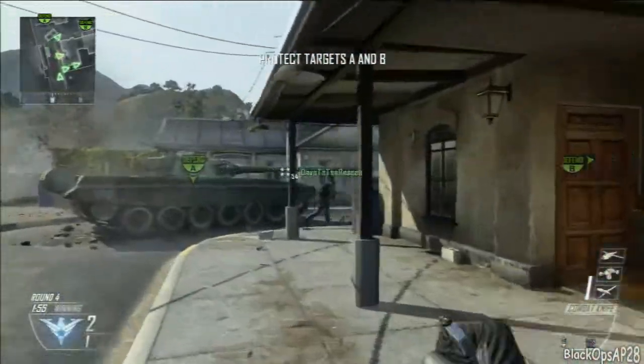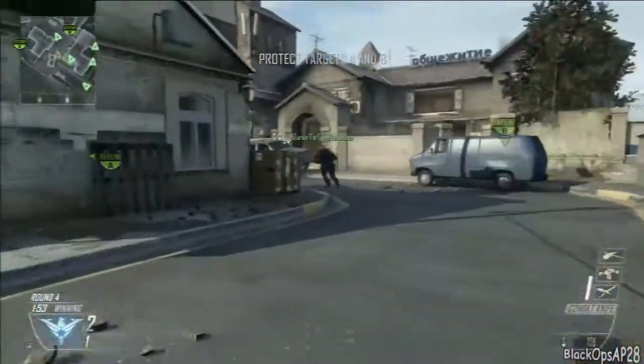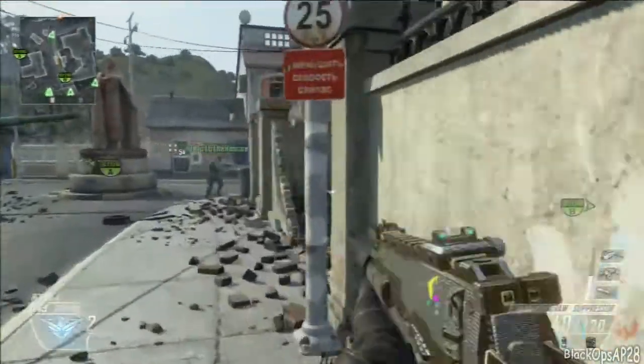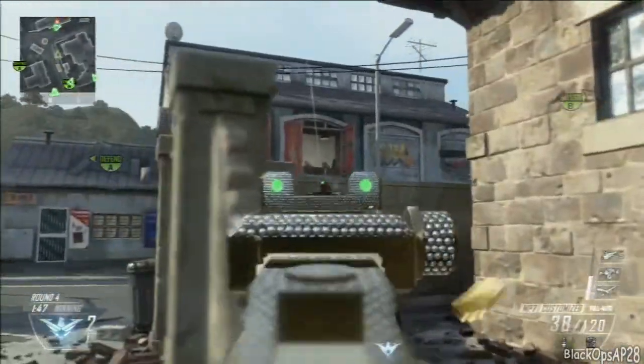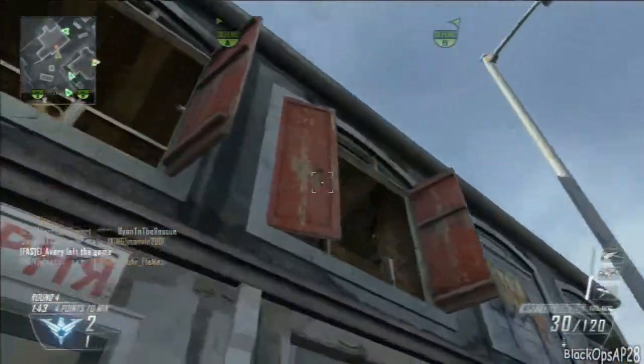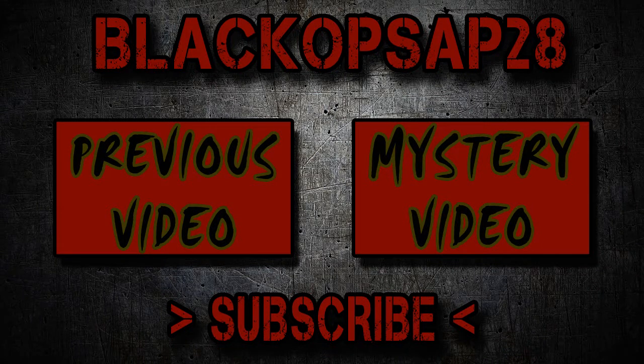This is the last one. The reason I took a different route here is because the team we were playing was mostly camping back in their spawn, so I was just trying to get to their spawn as quick as possible. There were like three snipers up there and a guy with double C4, and the other guy was actually in the other corner. But yeah, that's the end of the video guys. Thanks for watching, hope you enjoyed it, and I'll talk to you guys in the next one. Alright, bye.